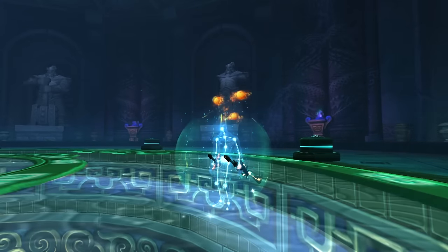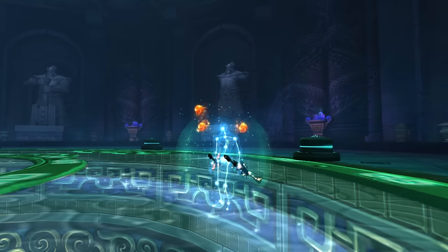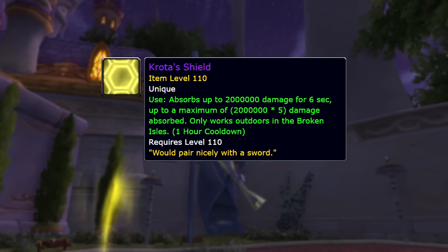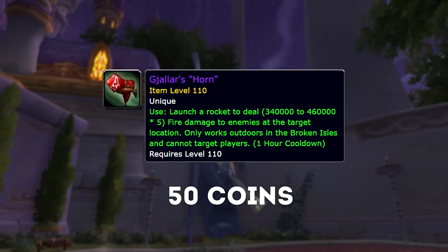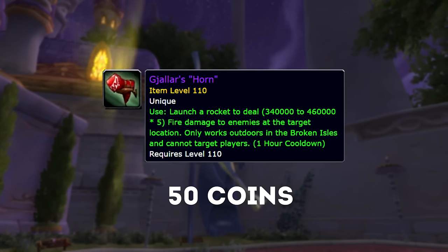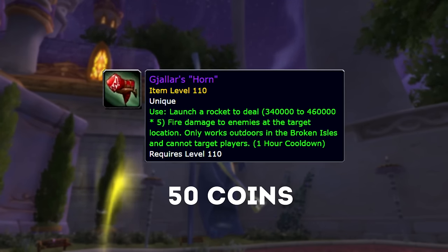Alongside that, he also sells two open world use items which could be kind of useful in sticky situations. The first is called Crota's Shield, which absorbs up to a total of 10 million damage — so if you're about to get destroyed, this item would definitely come in useful. The second is an item called Galar's Horn, which can cause up to nearly two and a half million damage to all enemies at the target's location, so it could probably be used for farming mobs, but it does have an hourly cooldown.